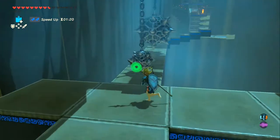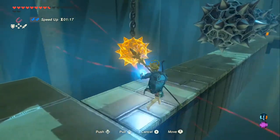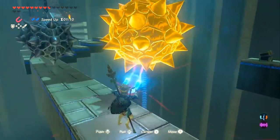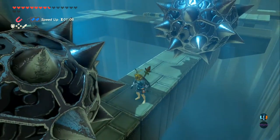Now next step, we need to actually pass through these spiked balls. Use Magnesis and just be gentle, otherwise you might kill yourself — just blip blip. You don't have Daruk protection because you're in a shrine. I was gonna say you always have Daruk protection if you're a little concerned, but you're alright.